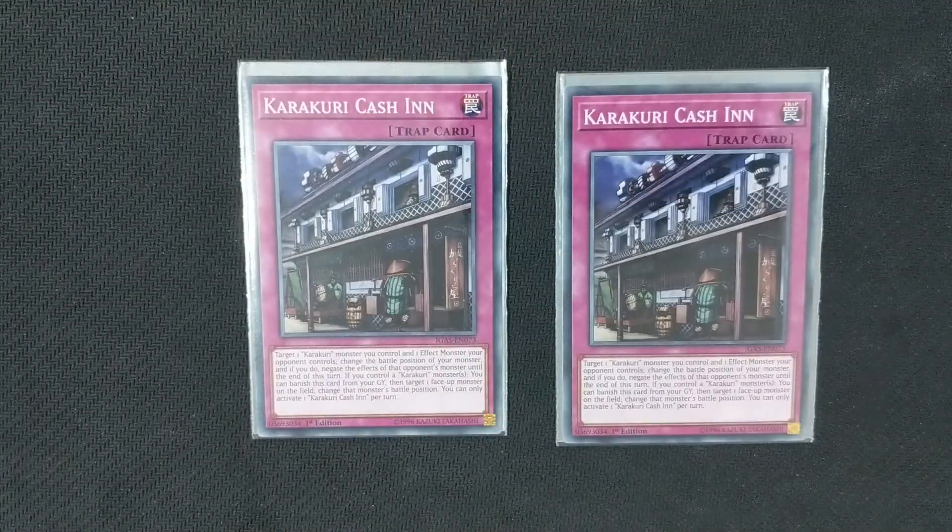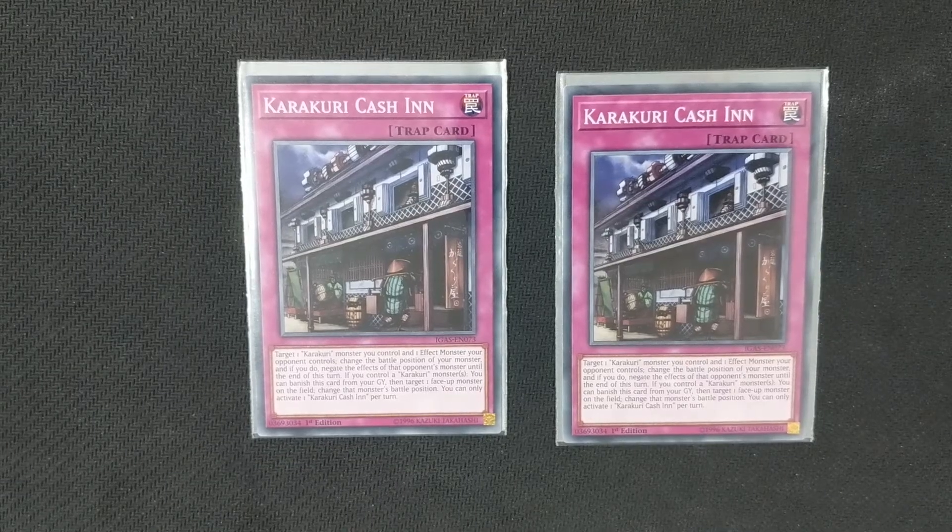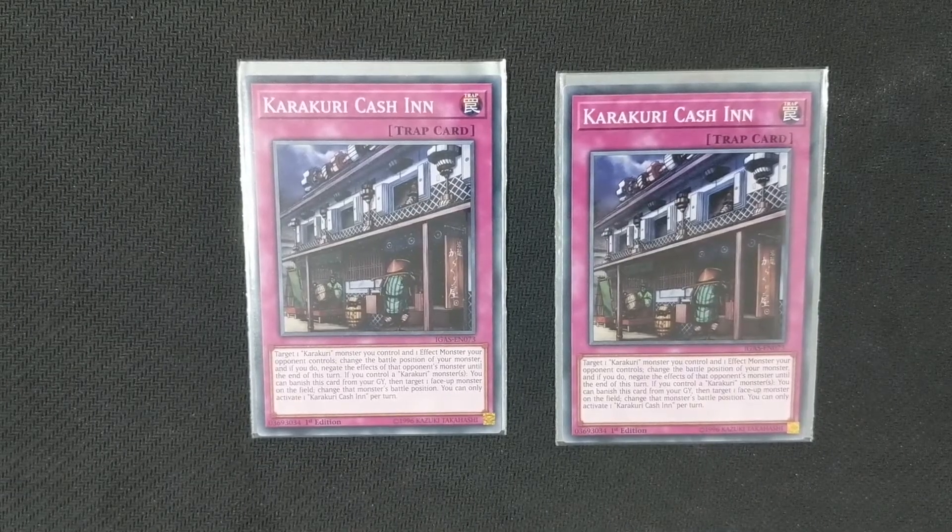The next Karakuri trap that we run is Karakuri Cash In. Karakuri Cash In lets us change the battle position of a face-up Karakuri monster and negate an effect of a face-up monster on our opponent's side of the field. So this is basically a negation that will trigger off our boss monsters, which is really, really good.